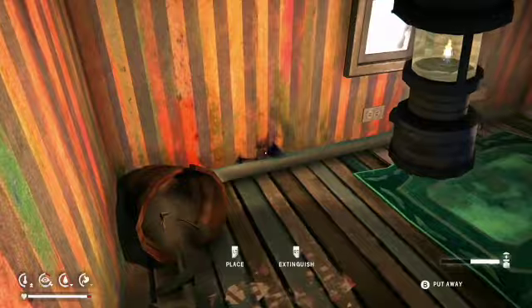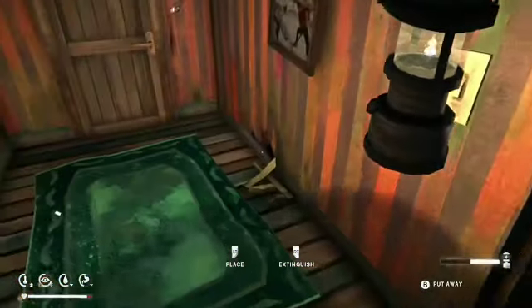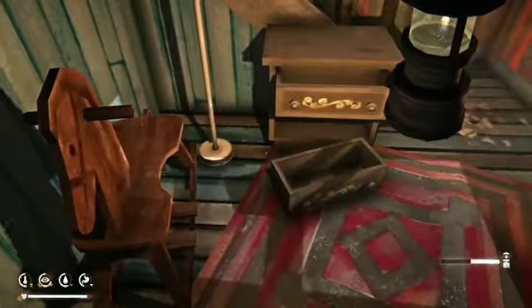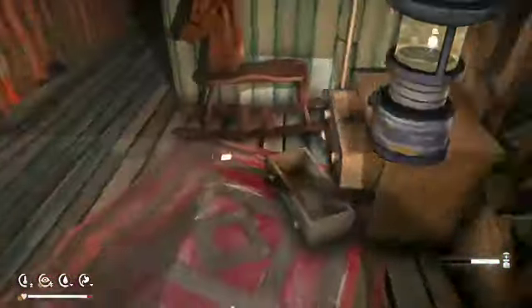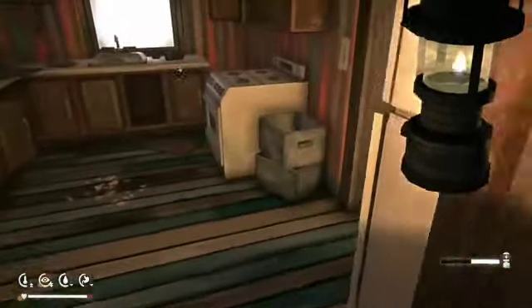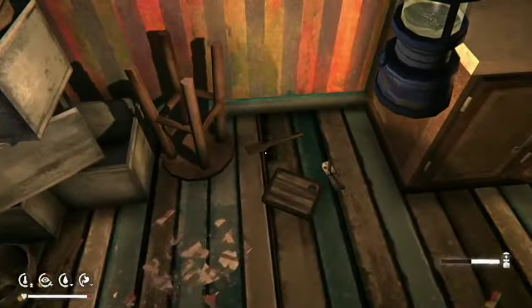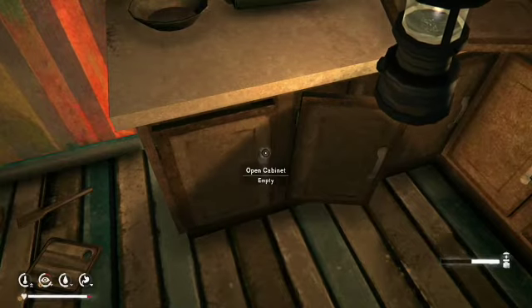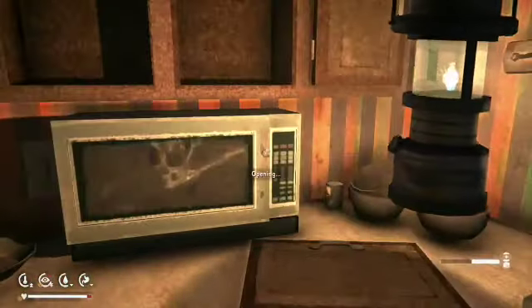Now we're checking out this house, seeing what we've got. Really hard to see without any light. Got some firewood here that we can pick up and drop back into our main base — we've already got a fair bit of firewood there. Can opener — we already have one, but it doesn't hurt to consolidate everything in one place.